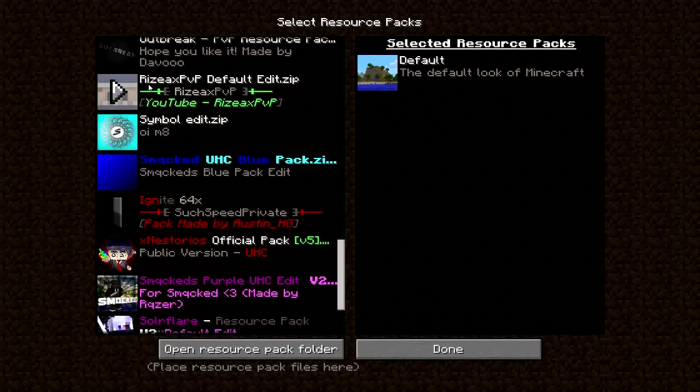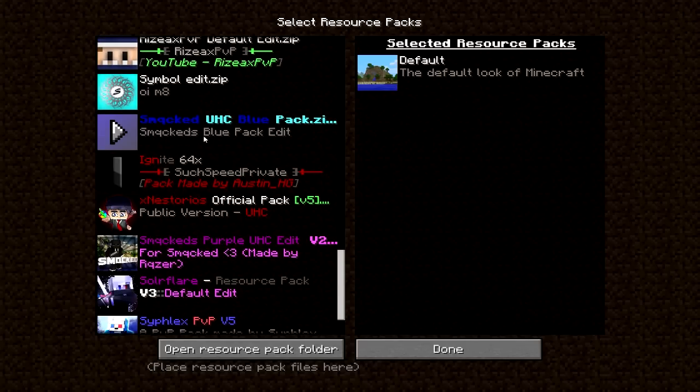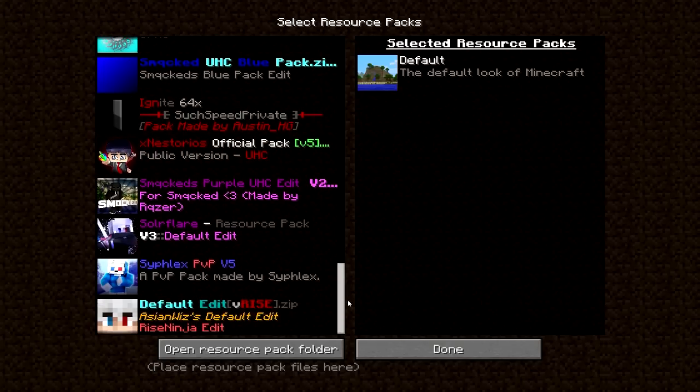And now we've got Rizzi Axe's default — this is also another PvP slash SG pack. Symbol Edit — I'm pretty sure this is Kohi, some of these packs I haven't used in a little while but I'm pretty sure that definitely is a Kohi pack. This is Smacked UHC Blue Pack — UHC pack, kind of self-explanatory, it's quite nice to do build UHC in. Here's Ignite 64 — this is the Ignite pack but it's like a 64 version which I like to use. It's released now; it says it should be private but I did release that a long time ago.